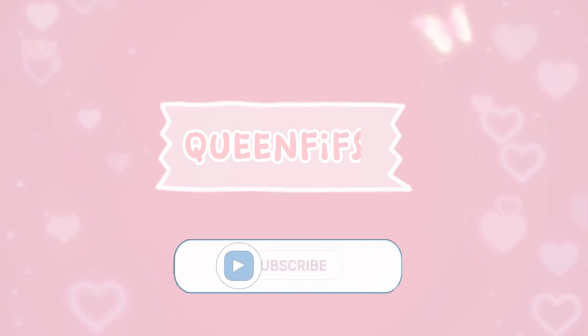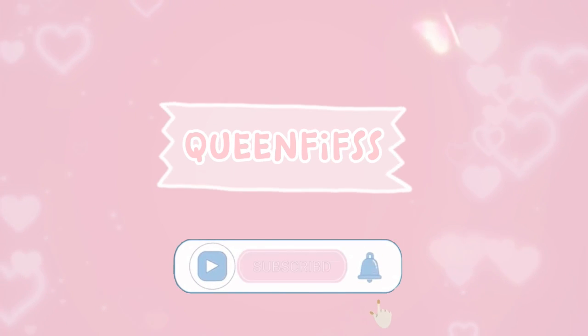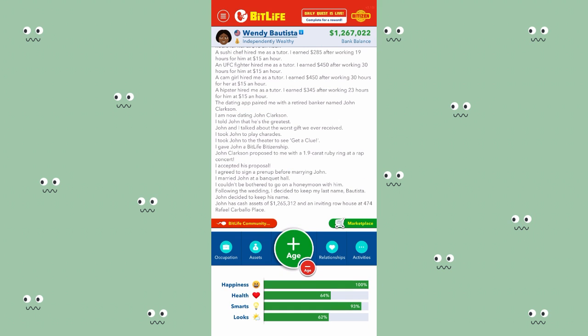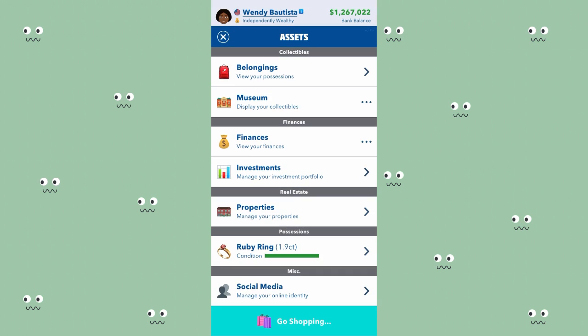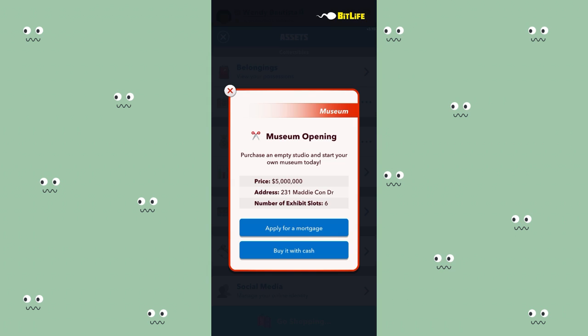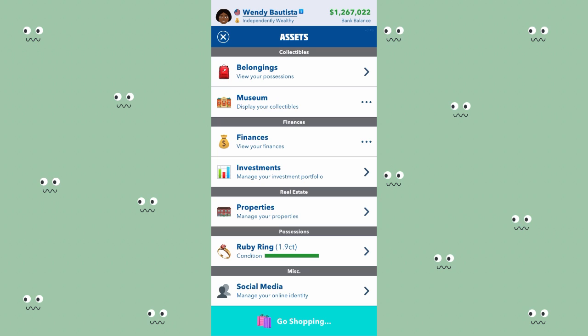Hey y'all, in today's video I'm going to be showing you how to successfully run a museum and how to make profit from running a museum with the black market expansion. I created a character for this purpose - her name is Wendy and she's starting out with 1.2 million. I'm currently married to a rich man. The museum property costs five million, so I have one million and I'm going to be turning this into five million so I can buy a museum.